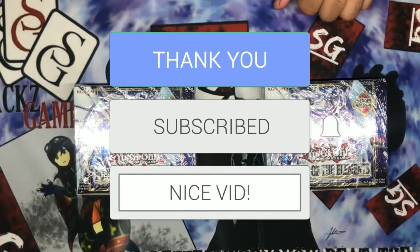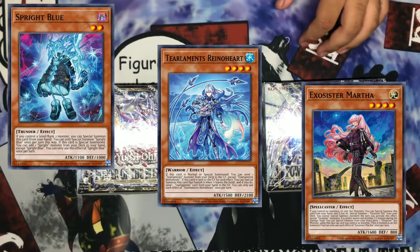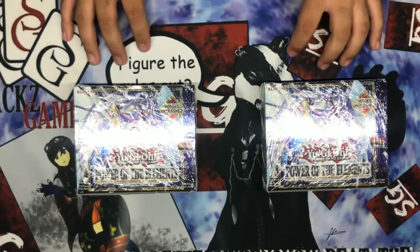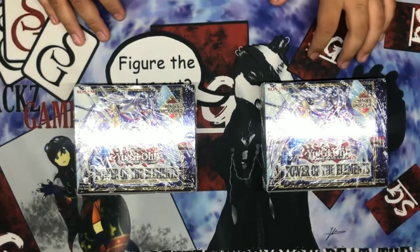You can already see the results of it with Spright and Tier Limit. Some Exosister here too. Mathmech Circular, Big One, Morphtronic Telefon — I'm pretty excited about that. You probably already know what's in this set already. There's been a lot of box openings, a lot of case openings, so I'm just going to skip ahead and get down to it.